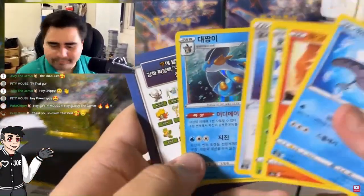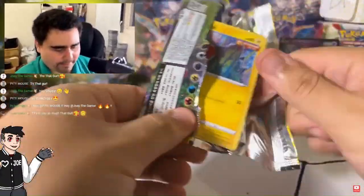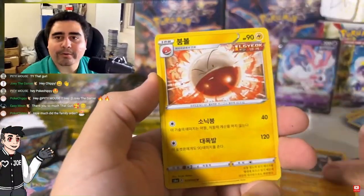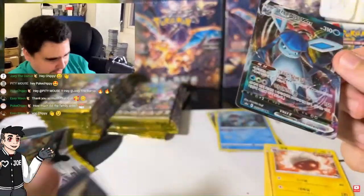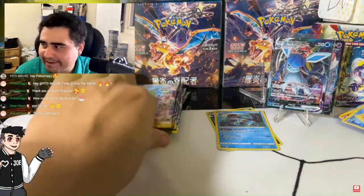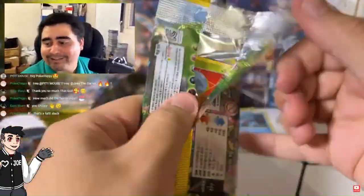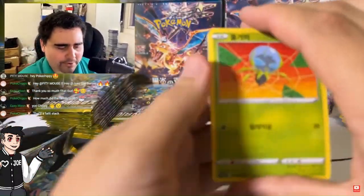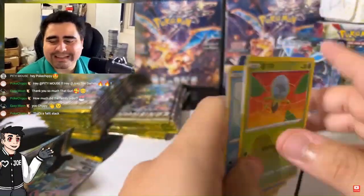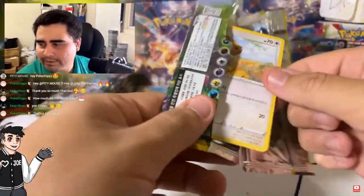We got the Swampert — not quite what we were looking for. Oh, we got something! We got the Voltorb, the Marill, the Pancham, and the Glaceon V-Max full art regular. That's a fact — staying in place right here. Hey, the money's right here! Here we go, come on cook. Electron, Electron — come on, let's do this.